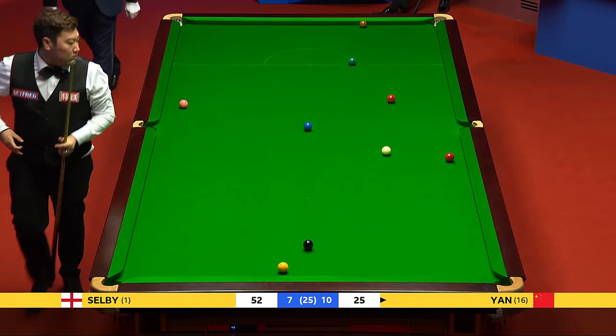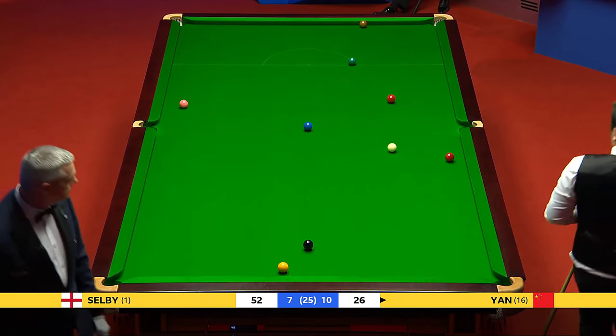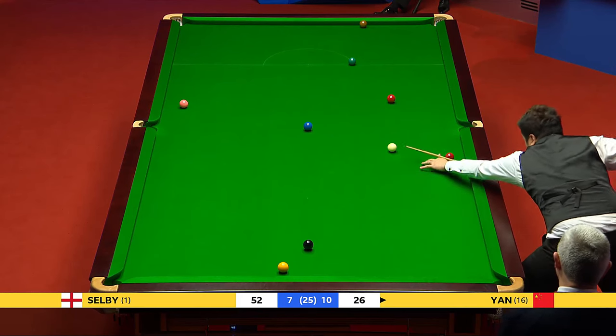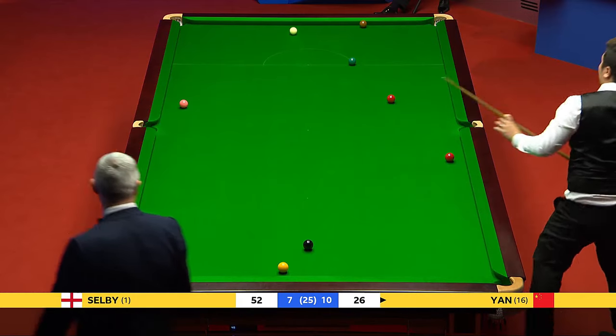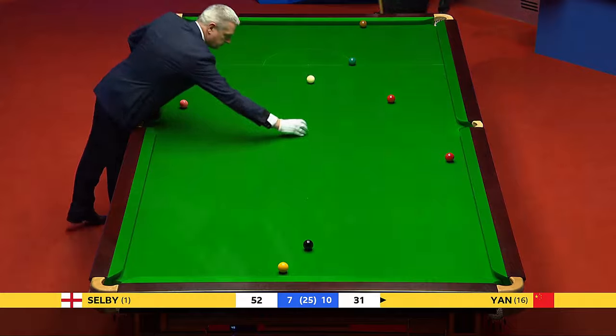25. Brown and the yellow — very difficult. He probably missed a trick when he played that red; he should have certainly left more of an angle. But having not got the right angle, right decision just to play for the blue and this last open red. And slowly but surely getting right back in the frame — just 21 points behind now.